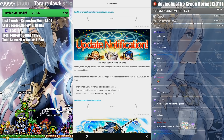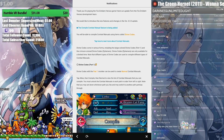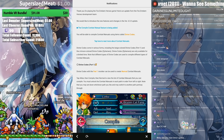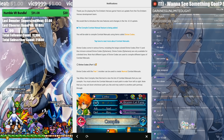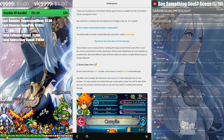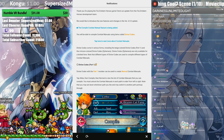What is happening? The major additions in version 4.3.0 are planned for release on March 3rd. This is such a big update, guys. Number one: the Compile Comic Manual feature is being added. You will be able to compile comic manuals using items called Divine Codes. This is huge — it's a way to get skills and merges without using orbs. You just have to play the game. This is a huge addition, very free-to-play friendly — probably the best thing to come out of the third-year Fates anniversary.